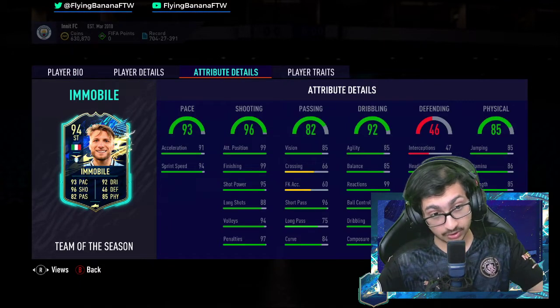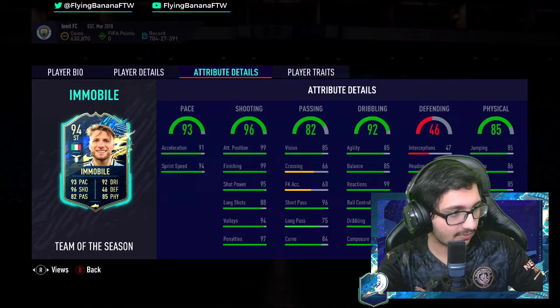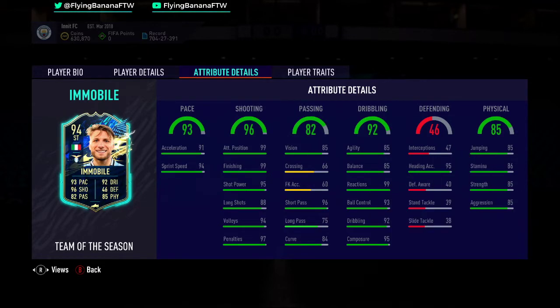Shooting should be perfect. Pace looks pretty perfect actually — it's a huge boost. Physicality — obviously it's Ciro Immobile, he is very physical in the air, we know this. It's a pretty class card. It depends what the value is because this looks pretty good. The long passing is a bit behind.